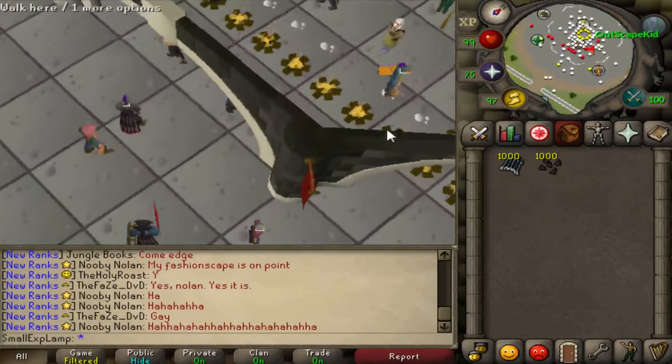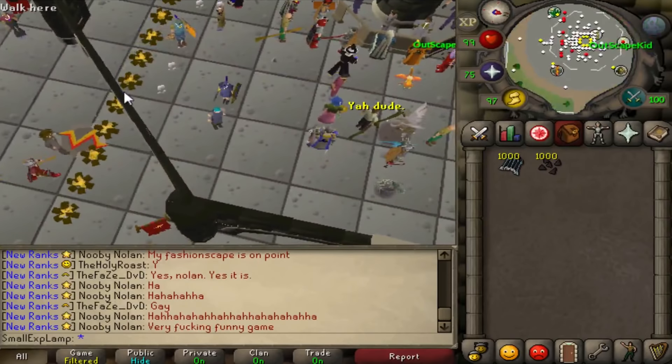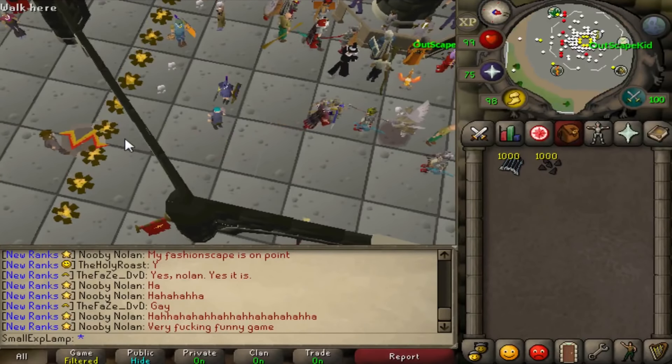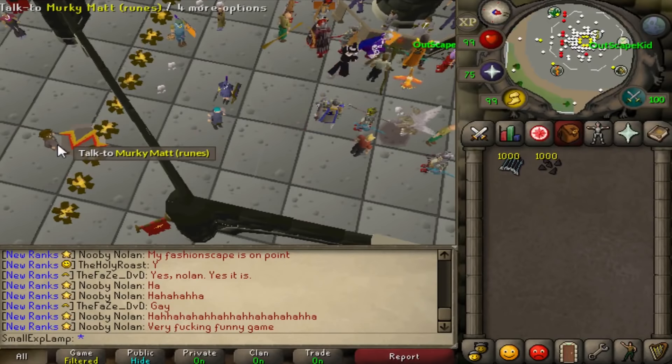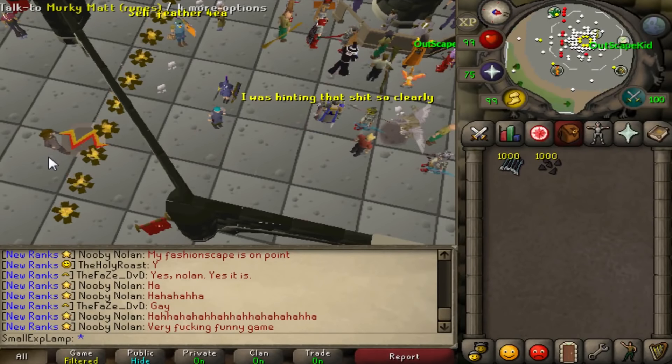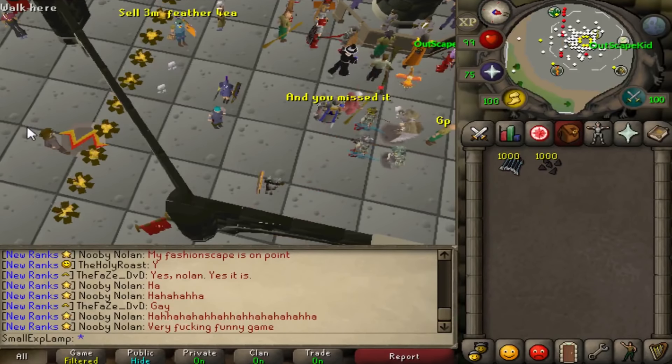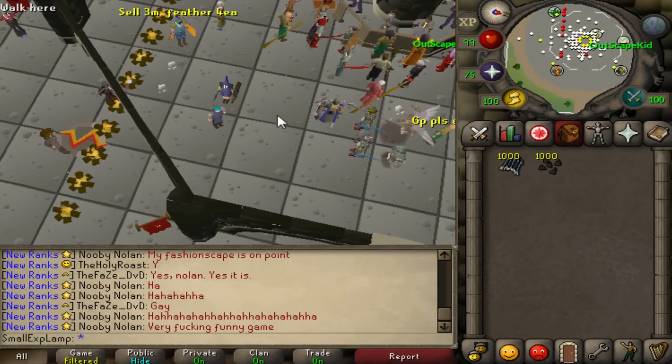You guys can get an idea of what this is good for. Realistically, if you have the money — the thing is, you have to merge these. You can't insta-buy; you have to buy at the sell prices and then sell at the buy price. So it's pretty much like merging, and it does take a little bit of time, but you can always just do a different skill on the side while you do this.